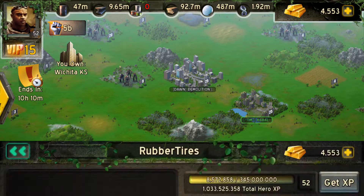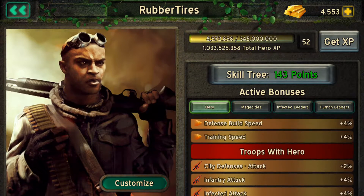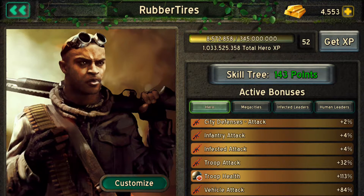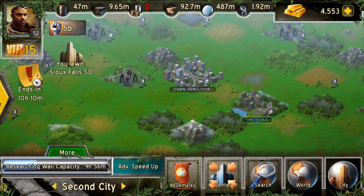I am going to set up a vehicle-heavy build for this. If you can see, what I have is the troop health and my vehicle attack at the max, so I am going to use that. I assume Demolition has also done the defenses well on his side and we are going to test this.